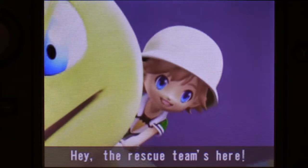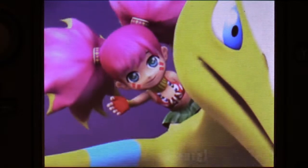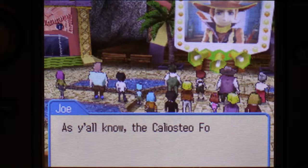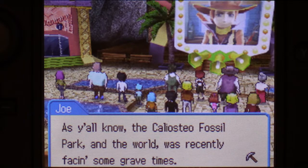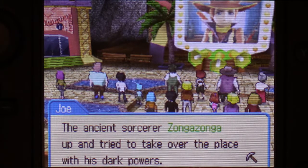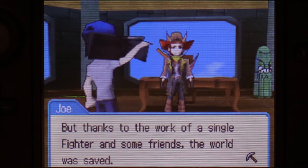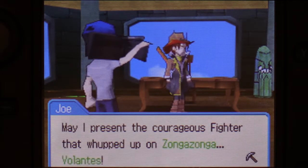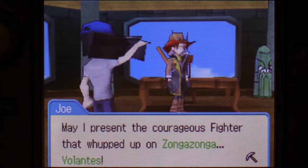Once again, saved by a Terra. The Calliosteo Fossil Park and the world was recently facing some grave times. The ancient sorcerer Zonga Zonga up and tried to take over the place with his dark powers. But thanks to the work of a single fighter and some friends, the world was saved. Now let me introduce y'all to that fighter — may I present the courageous fighter that whooped up on Zonga Zonga: Volontes.